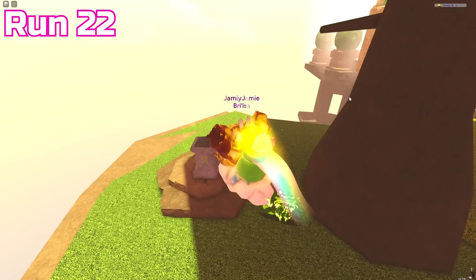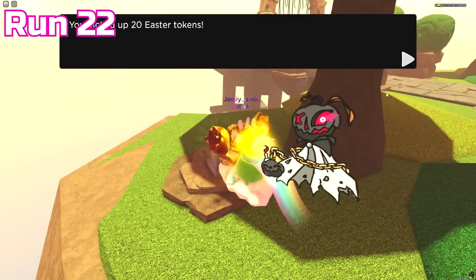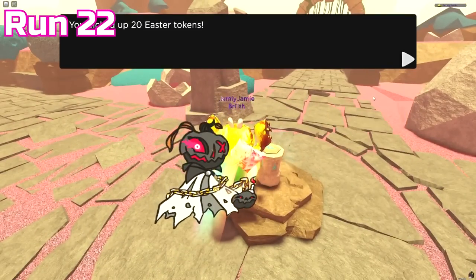Quite the opposite happened in run 22 — just no rare extinct doodle whatsoever, although we somehow managed to get an Easter coin reward in every single room.